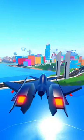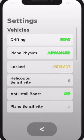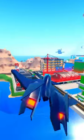As you can see, my plane can turn a lot easier, and in the settings we now have a bunch of new options. We've got plane physics — basic and advanced — plus helicopter sensitivity and plane sensitivity. The advanced settings are actually pretty cool, but basic I'm really not a fan of.